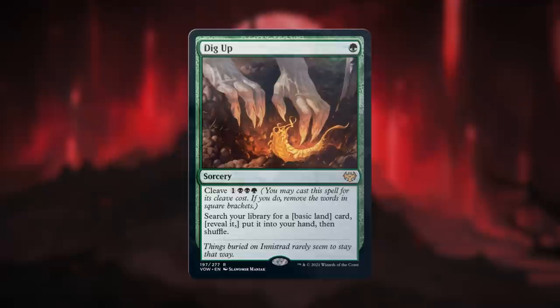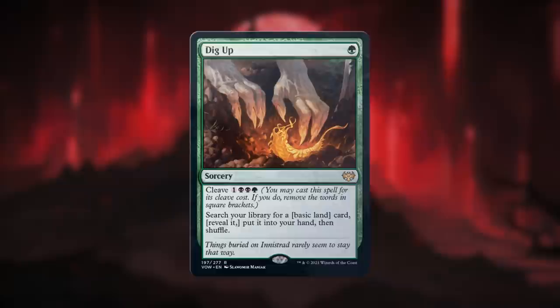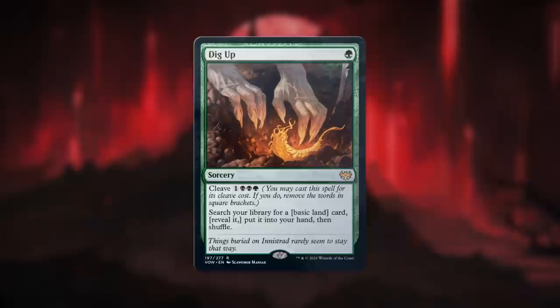A spell's color and mana value are based on its mana cost, even if that isn't the cost you actually paid to cast the spell. So Dig Up is a green spell with mana value 1, even if you chose to cast it for its cleave cost.